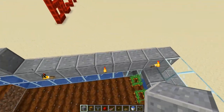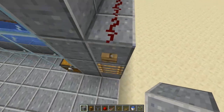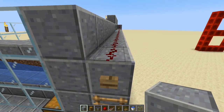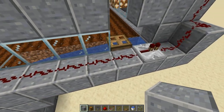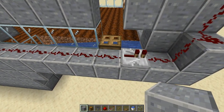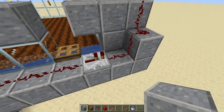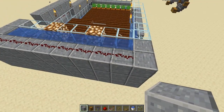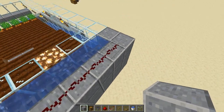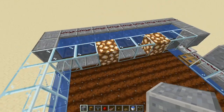Now how this redstone works is pretty simple. When you press the button it activates the redstone line — the button powers the redstone dust, which carries the signal 15 blocks. The repeater here restarts the cycle, so this becomes signal strength 15, then 14, 13, 12, 11 all the way down to about two or three at the far end.